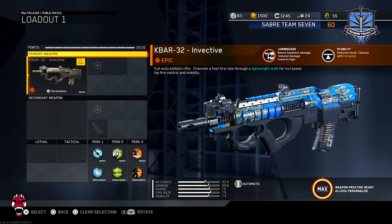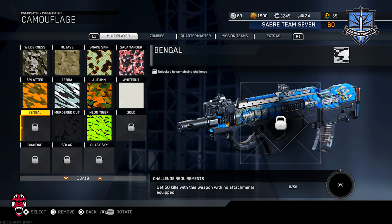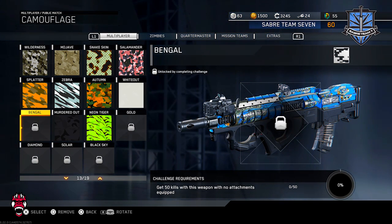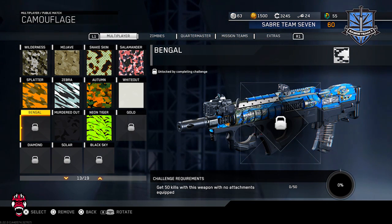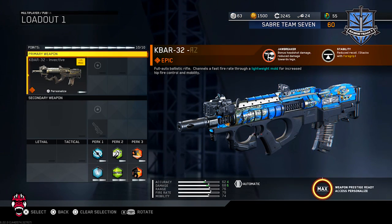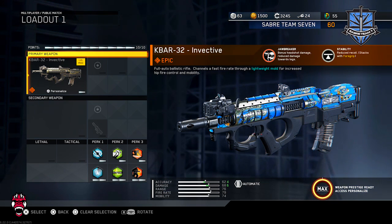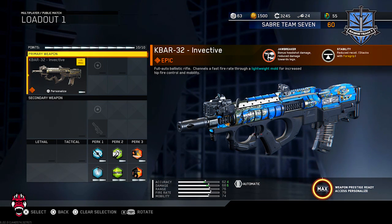The K-Bar is one that I use a lot, so all I've got left for the camos is to get no-attachment kills. For most of the other weapons I don't have headshots done on, I'll save different challenges rather than constantly going for 50 with no attachments. But for weapons I do use a lot, the only challenge I really need is 50 kills with no attachments. The perks are basically the same as the MV4 video: Blind Eye, Scavenger, Dead Silence, Ghost, Hardline, and Gung-Ho.